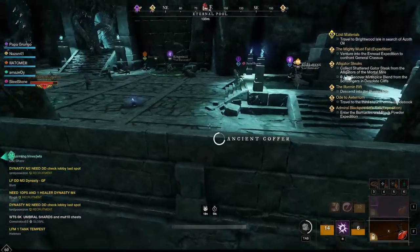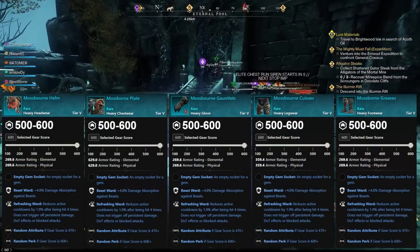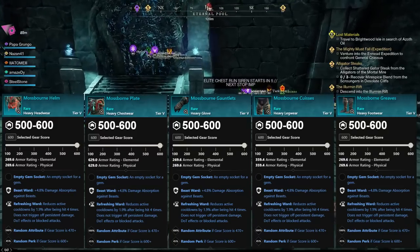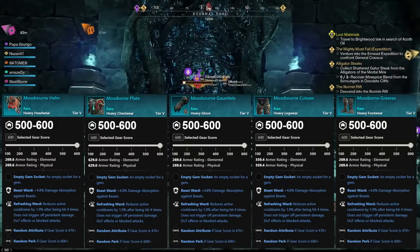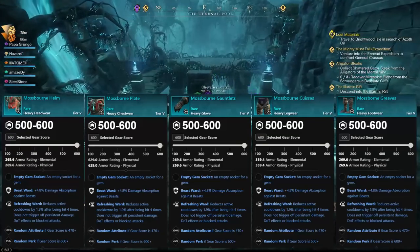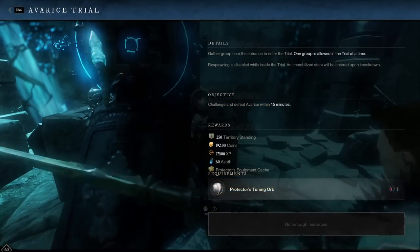We do have one set with Beast Ward — the Mossborn set. Similar to the Sprigbane set, it comes from an arena, specifically the Eternal Pool arena. The boss you need to defeat is called Everace. The set pieces have Beast Ward and Refreshing Ward guaranteed, plus a random perk at 600 gear score once upgraded.